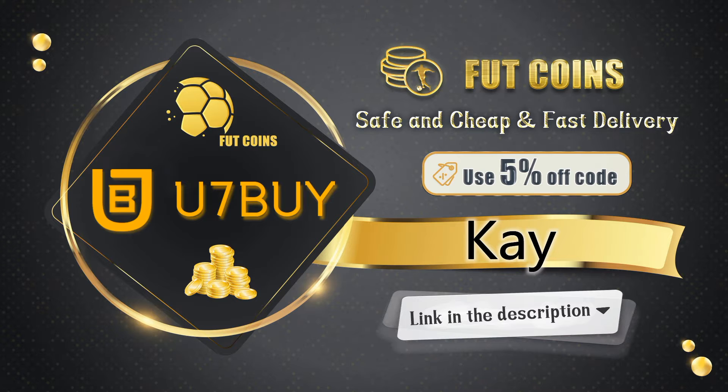If you're looking to buy any FIFA 21 Ultimate Team coins, then look no further. U7Bi has the cheapest coins out there, your transactions are safe and you'll receive your coins within a blink of an eye. Use code K for a 5% discount — link is in the description.